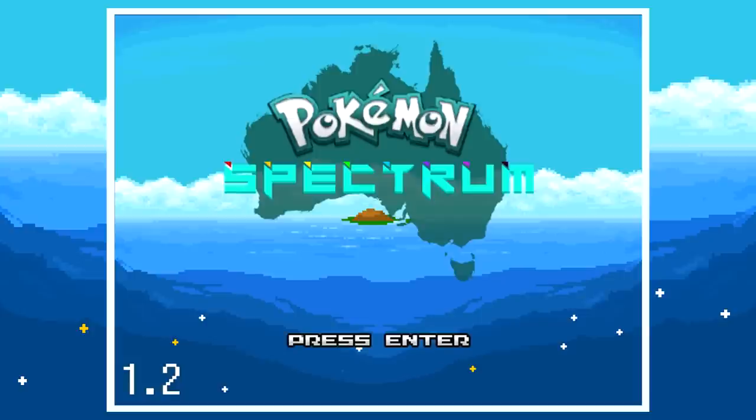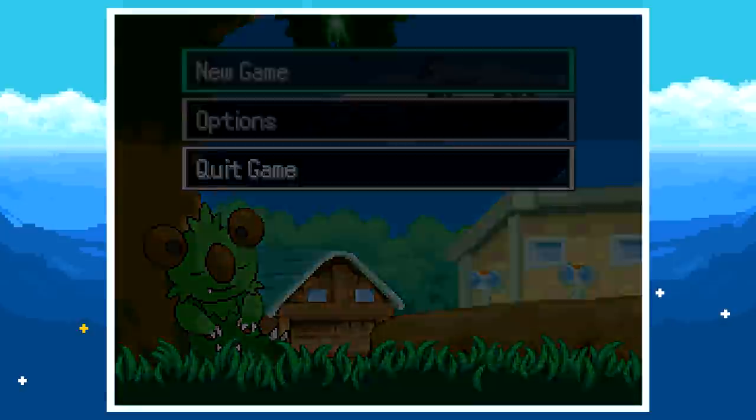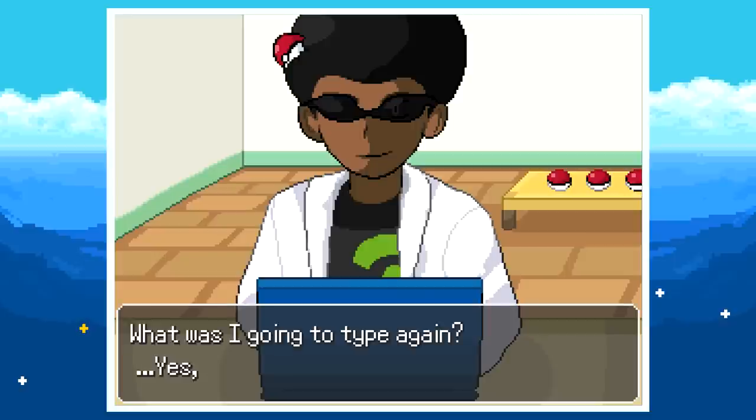Already we can see the potential cuteness of this game — just look at that little Pokémon under the tree, kind of looks like a koala. I'm guessing that's what it is since koalas are Australian. We got an email from Yuka — this actually reminds me of the intro of Sun and Moon, but that is definitely not Kukui.